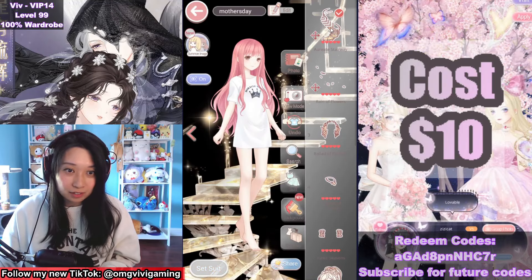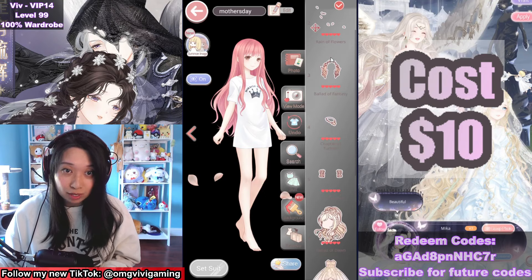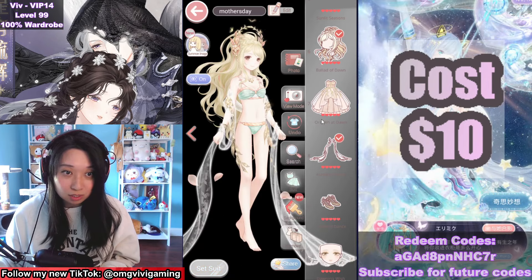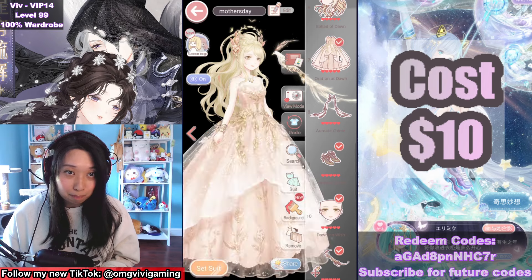Let's do a suit breakdown. Whoa! The spiral staircase goes from all the way up to the top all the way to the bottom, and more probably. And then we have the petals, headdress, necklace, gloves, hair, beautiful dress, and this is going to be the coat, shoes, makeup, and the pigeon.